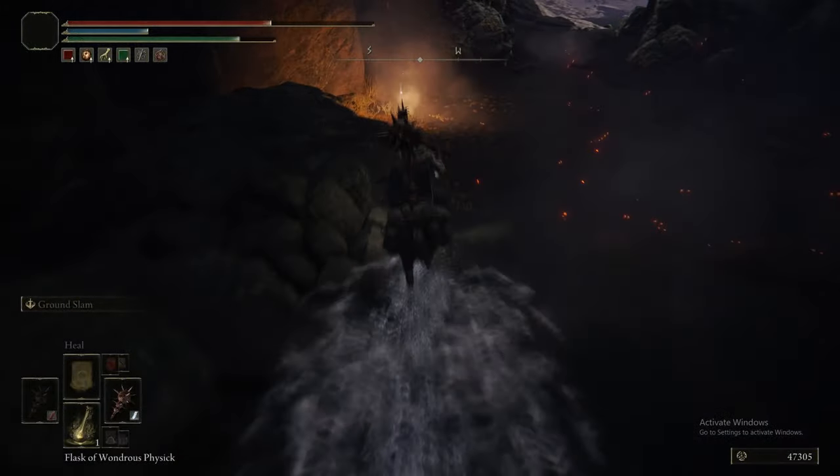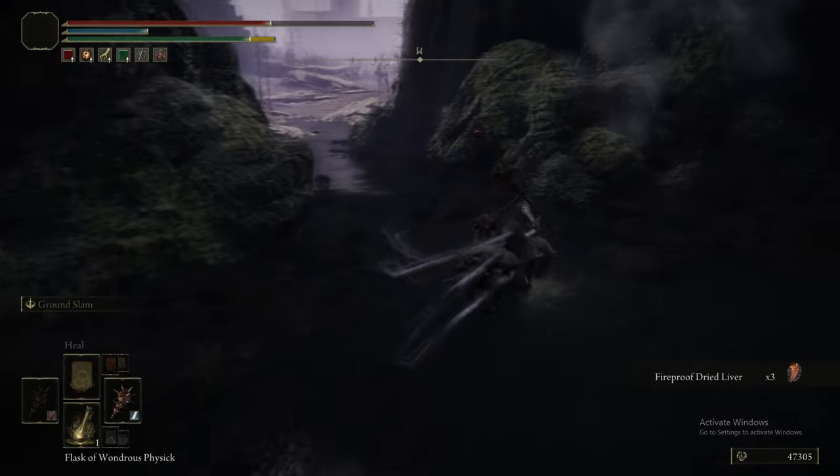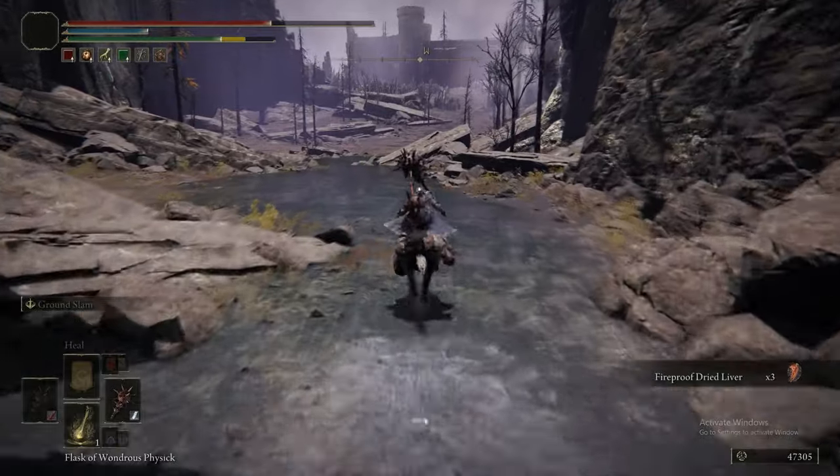Just continuing down the ravine — there's literally almost nothing. They try and trap you with this Fireproof Dried Liver, and then there's a Grace at the end.